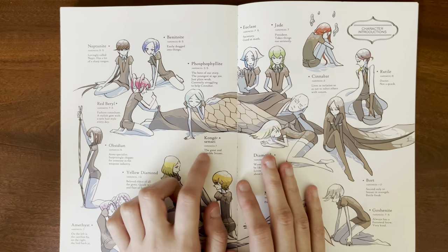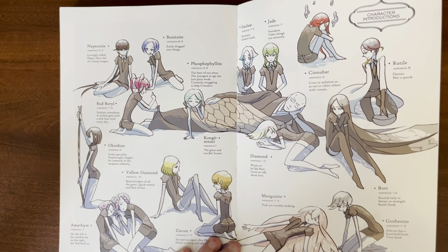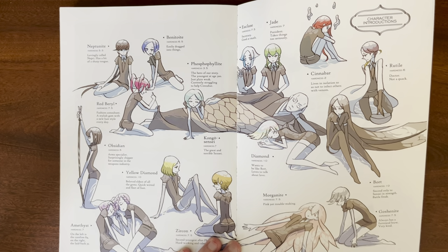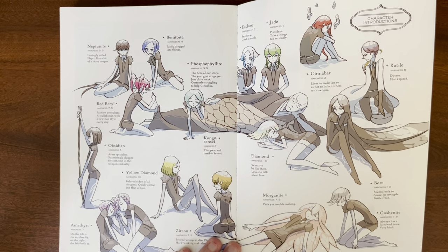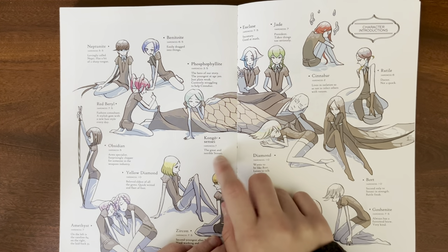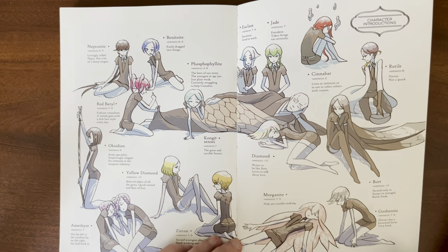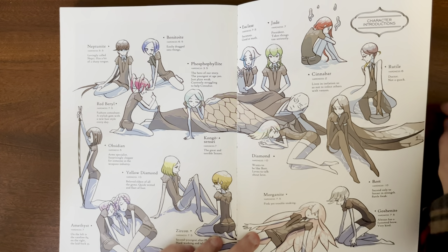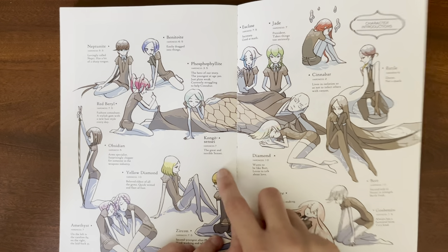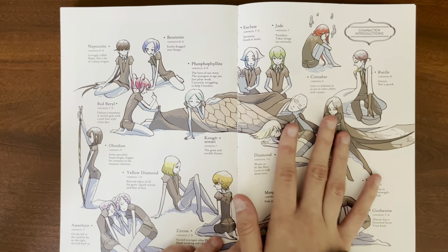Here we have the great and terrible Sensei. I'm wondering — I have the Japanese ones coming — I wonder if the word used here, and why they translate it as 'great and terrible,' is 'sugoi,' which can either mean terrible or awesome. So I wonder if the translators wanted to translate both meanings, and that's why it's 'great and terrible.' At this point in the story we have nothing to suspect Sensei of, but it's interesting that the translation decided to put a little hint that something might be a little off about this guy.